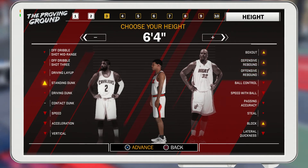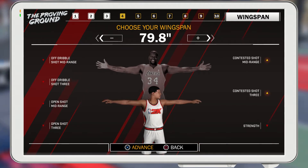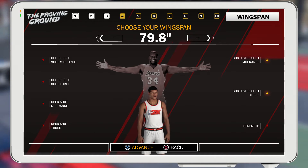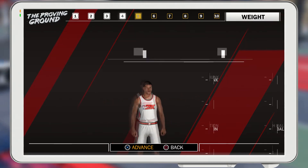For the height, you're gonna want to make it 6'4" or shorter, but the taller the better in my opinion, so I'm gonna stick with 6'4". For wingspan, you're gonna want to put it all the way up because it helps you dunk on people better — you have longer arms so you can reach the hoop from further away. It also makes your contested shot go up, which is very good because that'll work with mid-range dead eye. Even though it makes your open shot go down, it equals out with your contested shot, since those are harder to make.